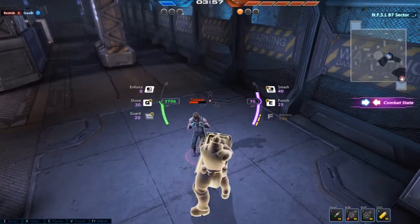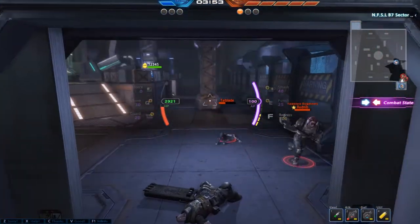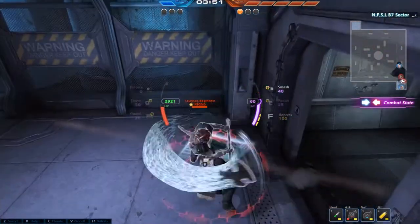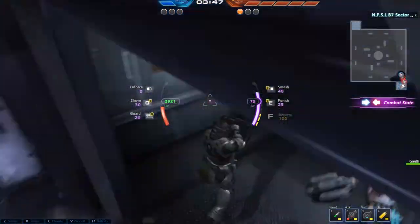While they could have gone for the stock standard MOBA HUD with the abilities in the bar at the bottom of the screen, the middle of the screen HUD is actually quite useful and doesn't require you to take your eyes off the action to find what keys do what.